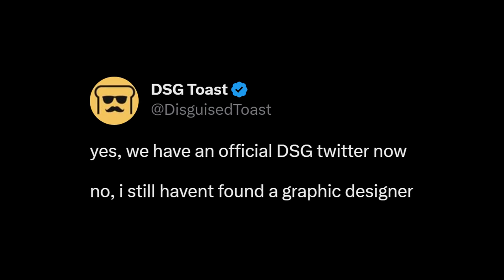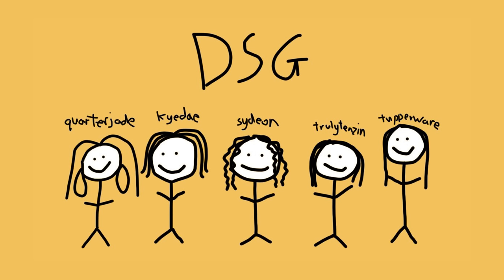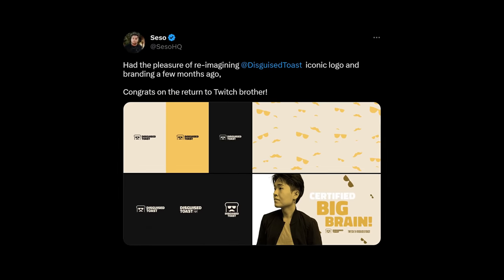DSG, also known as Disguise, is probably the fastest growing Valorant team right now, owned by the infamous Disguised Toast. I pay attention to Twitter quite a lot, so I also saw him mention that he needs to grab a designer. Our starting point is this, and this, and also this — so I thought I'd help. Since I've helped Toast redesign his logo in the past, I felt obligated to help him out with DSG.